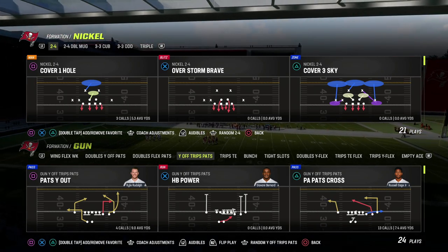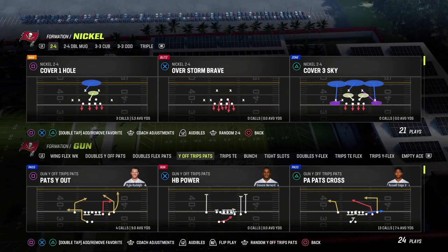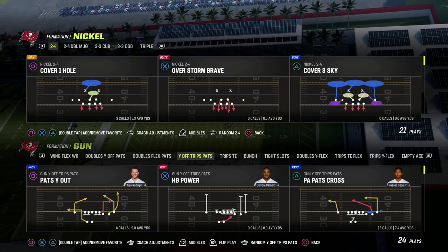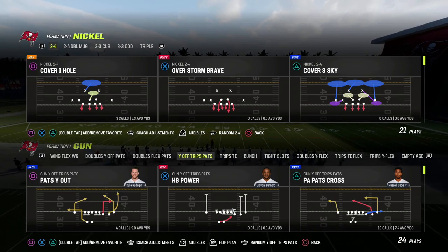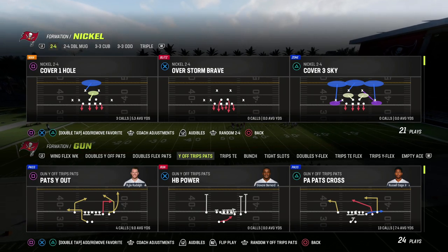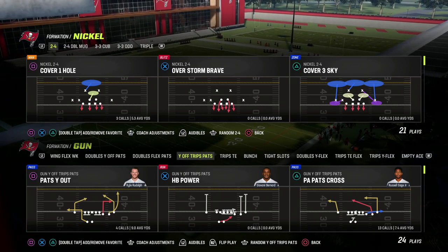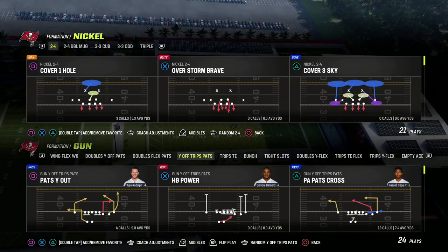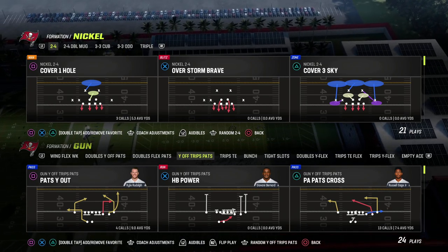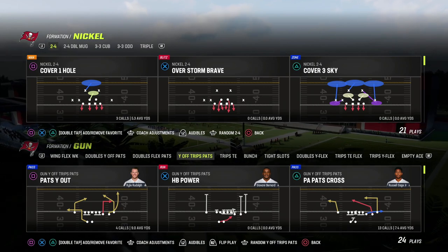I wanted to do a video series over the next couple of weeks where we show the basics of the coverage and how it works against certain formations. We're not going to get into all the adjustments — just the basic principles. If you want a deep dive into match coverage, I have a full defensive e-book that I released in the first week the game was out. Big nickel over G is probably one of the better formations to run match coverage out of, and the formation we're going to talk about today is also really good. Let's get into it.